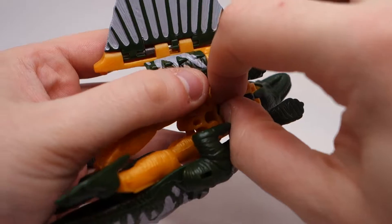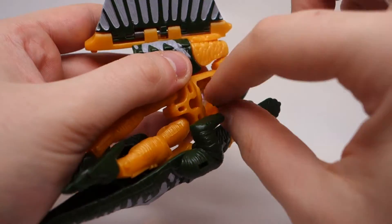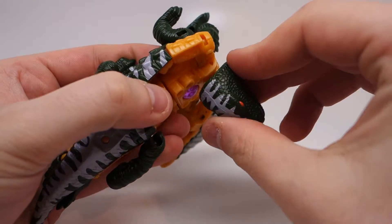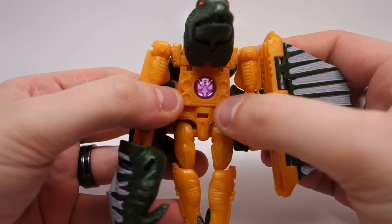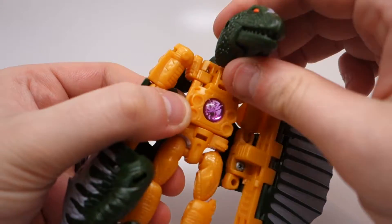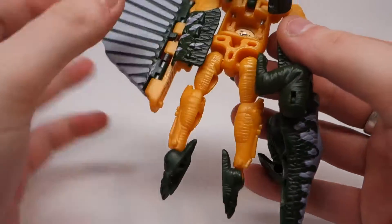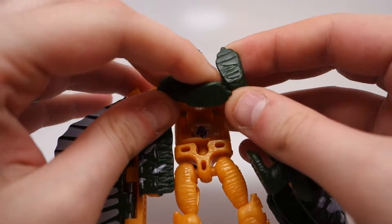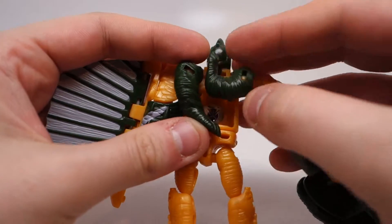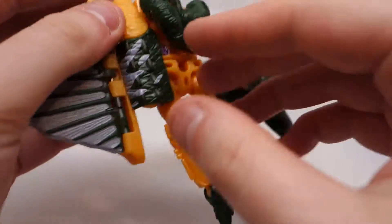You want to get the arms out of the way just long enough to get his head out. At the same time, you can wrap his lizard head around to his chest, where his wonderful Predacon symbol is, and that seats right there. On his back, his legs will wrap up in an interesting fashion, where this one will go this way and this one that way, and they kind of wrap around each other so they don't end up taking that much room.